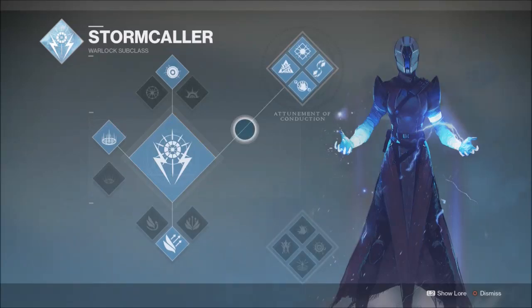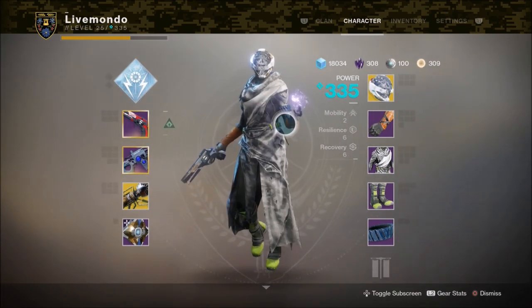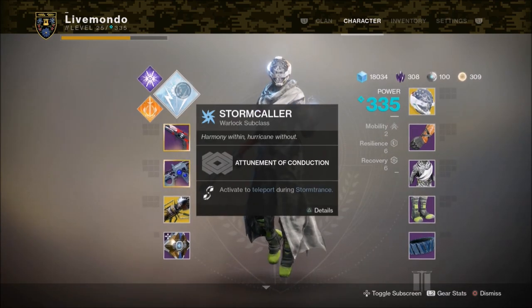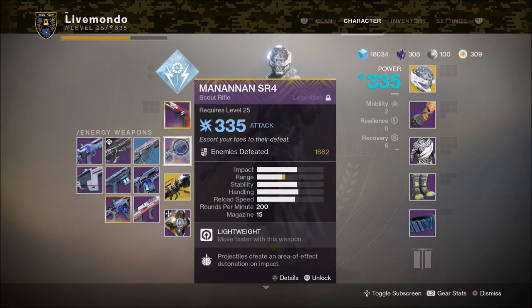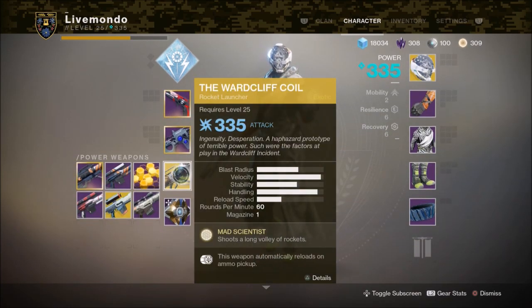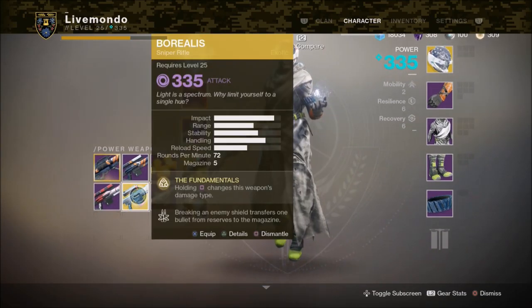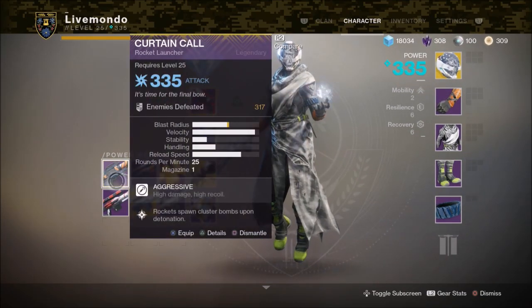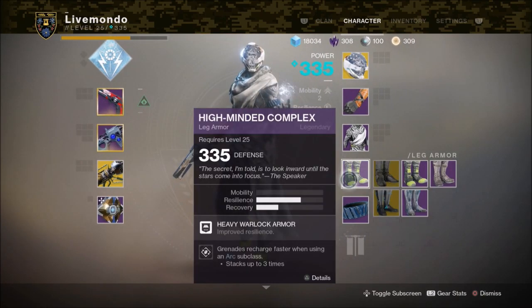Hi guys, welcome to this solo Nightfall run. This is going to be my Warlock run. For the purposes of this run we're going to be doing it on the Stormcaller subclass, mainly for the Pulse Grenade, not for the super itself. Weapon wise we're going to be using Better Devils, Manannan, Warcliffe, switching to Curtain Call, and in an interesting twist we'll then be switching to the Borealis.